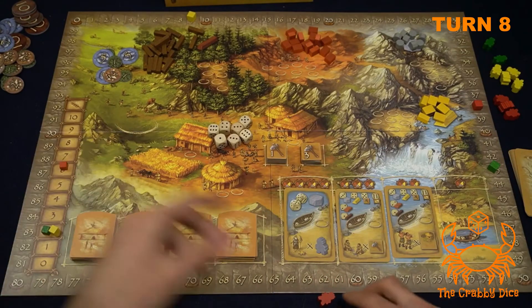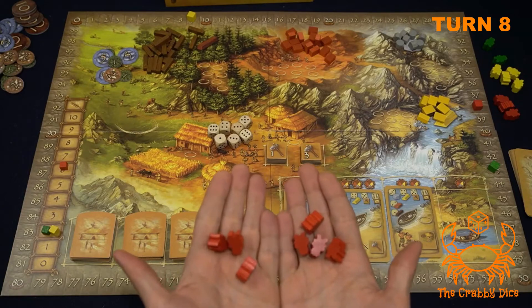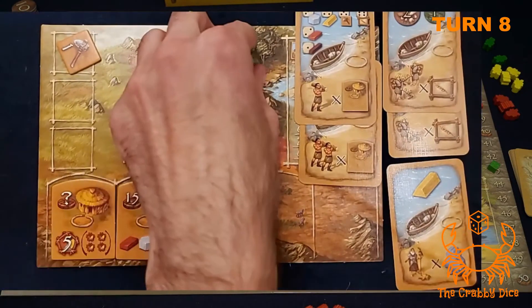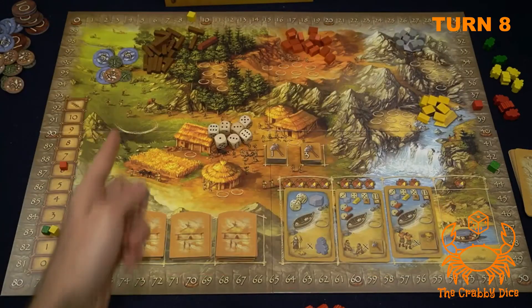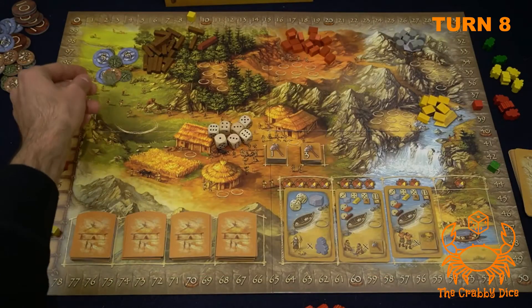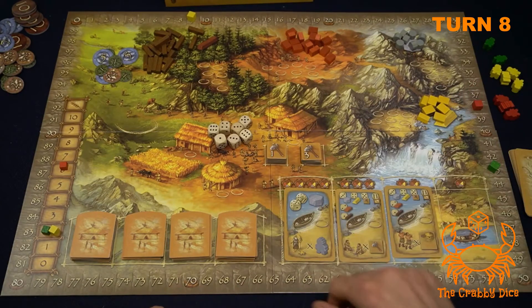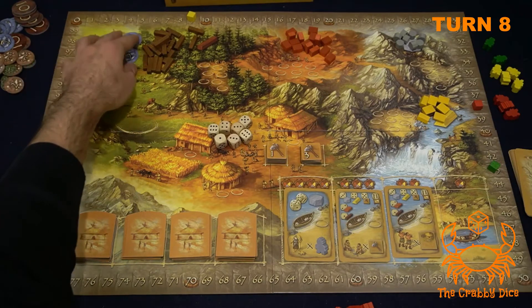Green has eight workers minus a farm discount of two — so they have to pay six food every round. That's a lot. The game is heading toward the end, with red in a strong position due to building multipliers and high farm track, while green has many workers but high food costs.